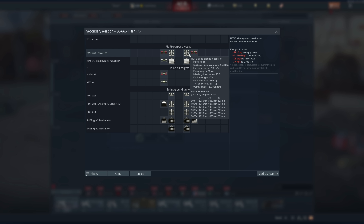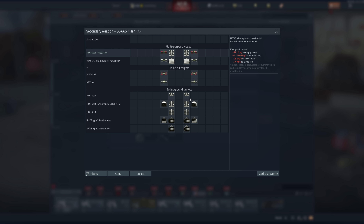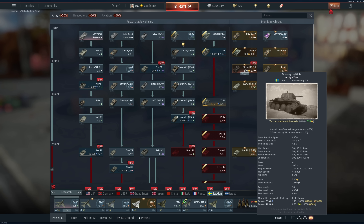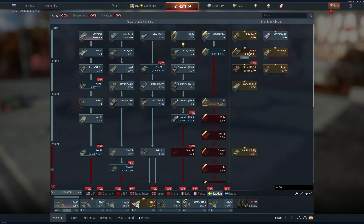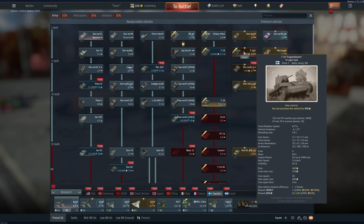One vehicle I cannot recommend is the EC665 Tiger HAP — not really great, kind of in the same vein as the Kisarazu with only a 4.3km firing range. If you're comfortable getting that close, go ahead. It does have Mistrals which are nice but I'm not really a fan, though it does look really really cool.